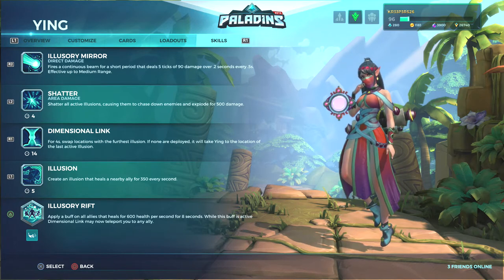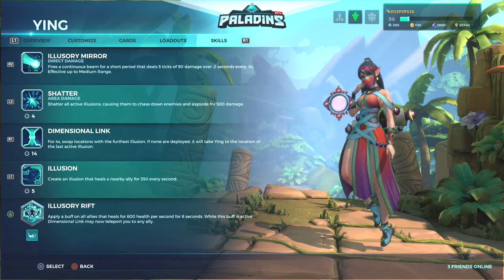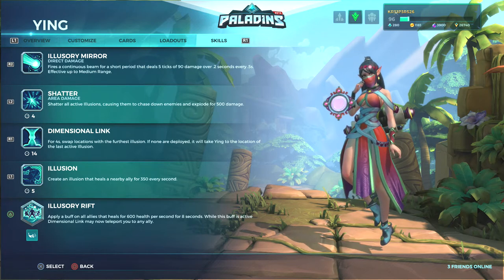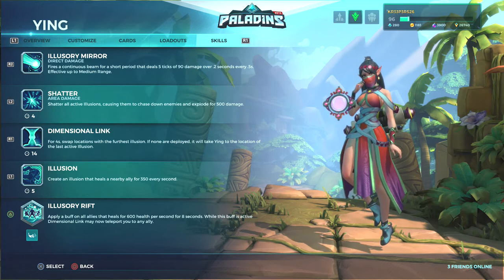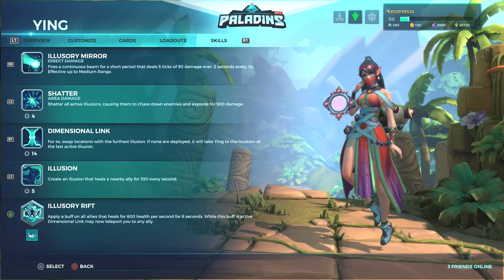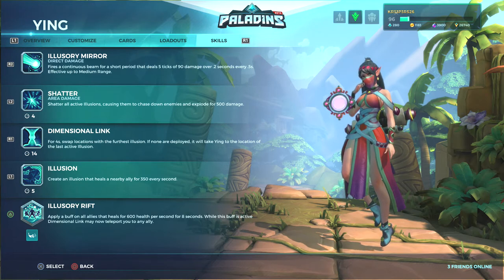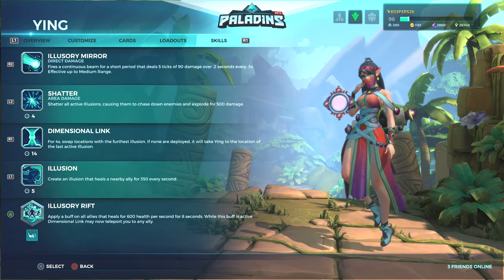Another great trick: if you have your ultimate — Illusionary Rift — ready and you just got out of spawn, use your ultimate immediately and you'll be healing your teammates without even being near them. Then use Dimensional Link to teleport yourself near your allies and instantly get onto the point. Note that players who are dead when you activate the ultimate won't receive the buff even after they respawn, so keep that in mind.